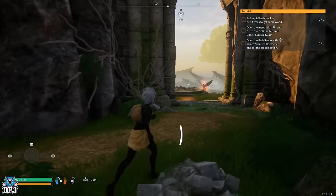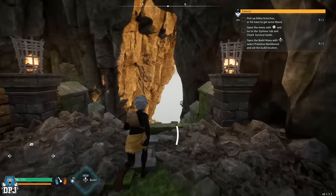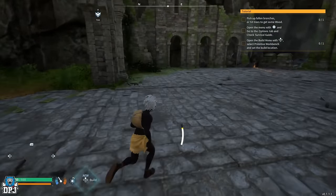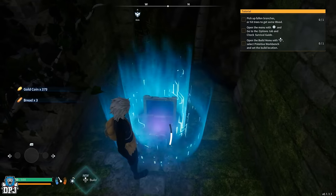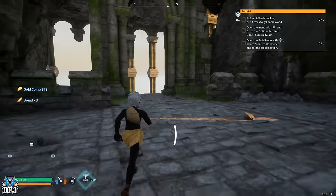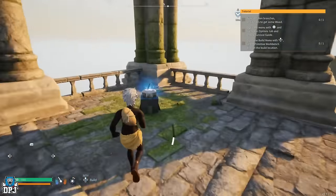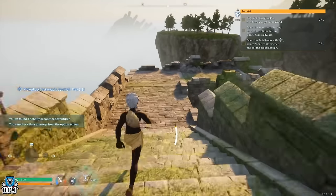Once you've loaded into your world on normal or custom settings, before anything else I'd go ahead and tame your very first PAL. Upon starting your playthrough there are tutorials on screen which you should eventually do as they teach basics and give XP, but ignore them for 5 minutes while you tame what I think is the very best first PAL — one that helps massively with farming, crafting, and speeds up the tutorial process too.